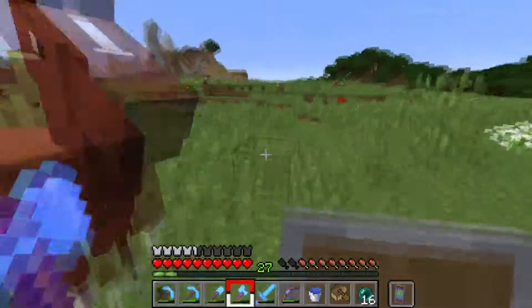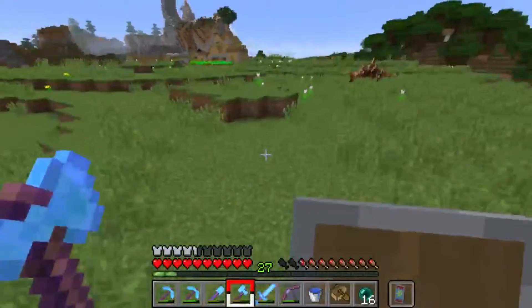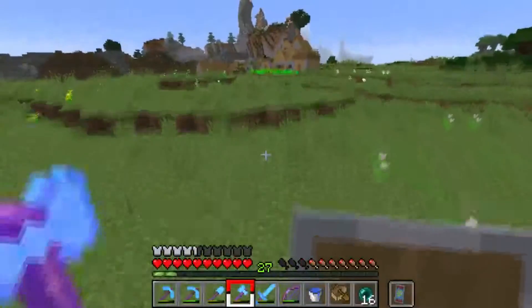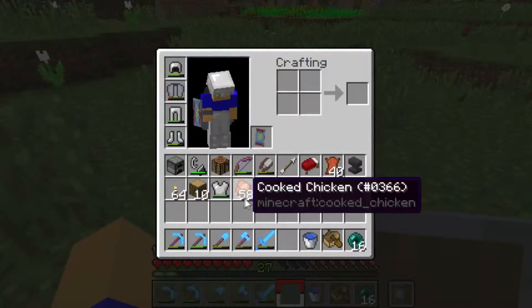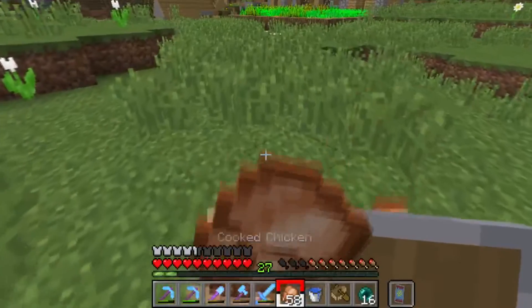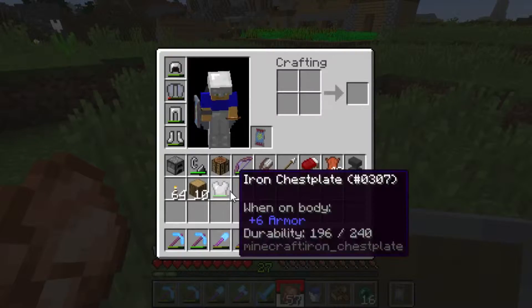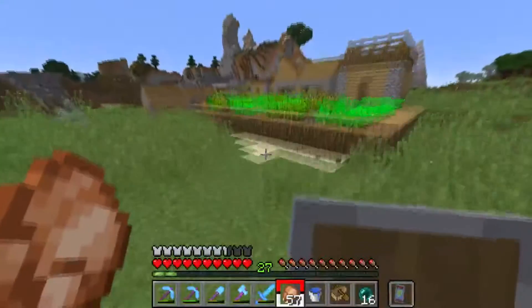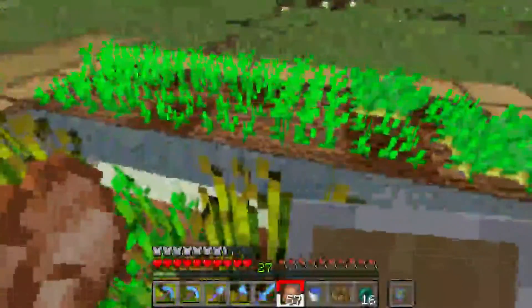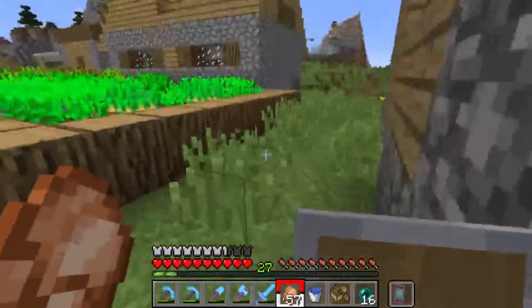Aw, it's a baby horse! Well then — I could kill you, but I'm not going to. It's a village! Is this a newly generated village? It has to be — I've never been out here. So it should have beetroot and path blocks on the ground. Potatoes, wheat, more wheat — yep, path block on the ground.